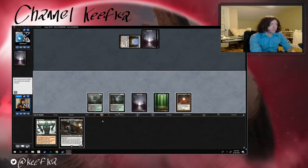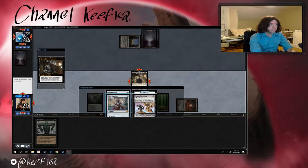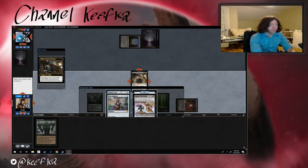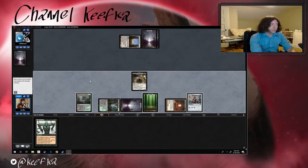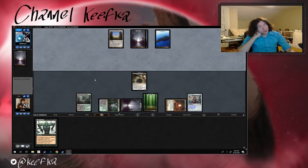Forest — okay, so let's go ahead and cast Gonti. We're gonna look at what our opponent has. So we really don't want Nizumi because our opponent will never have zero cards. We're gonna go ahead and pick the Mocks and then pass the turn. We definitely have plenty of mana on board, we just need some more stuff to cast.